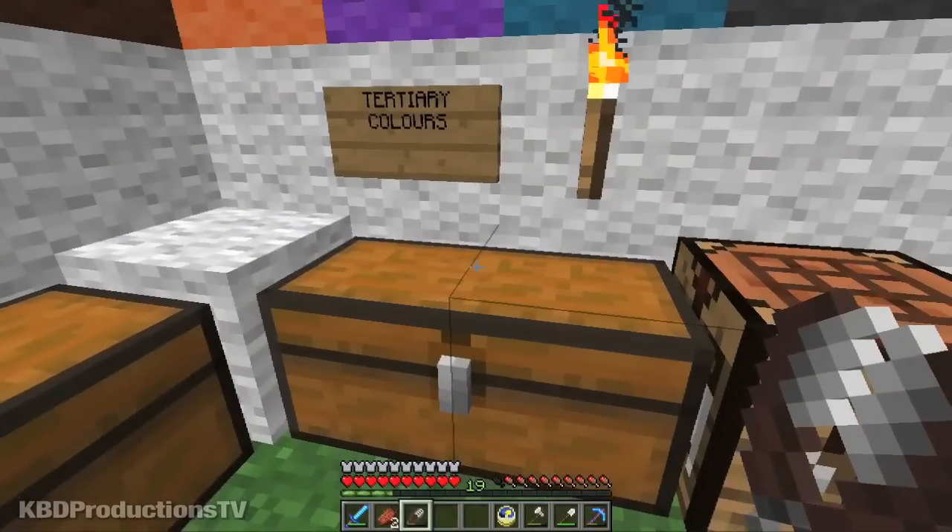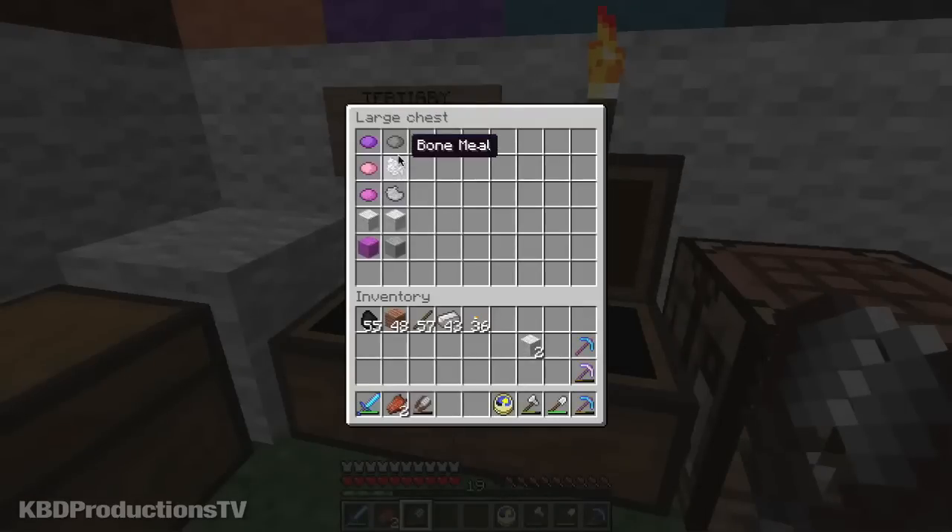And your tertiary colors — there's only two. That's mixing things together. So purple and pink makes magenta, and you mix it with your wool and you get magenta wool. And gray dye with bone meal makes light gray dye, which mixed with wool makes your light gray wool.